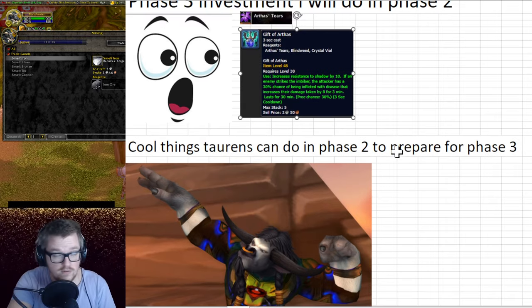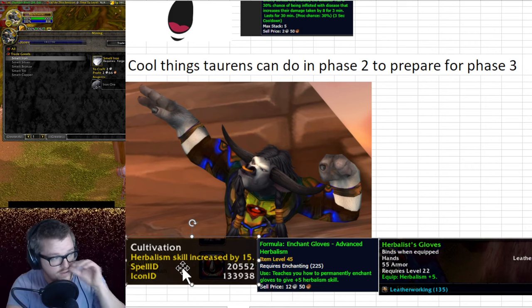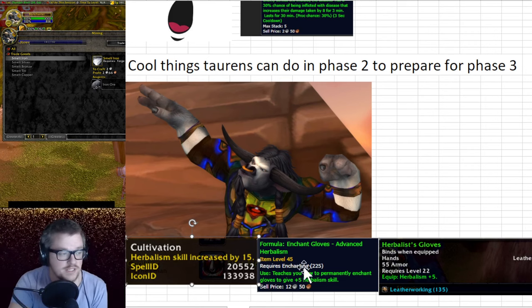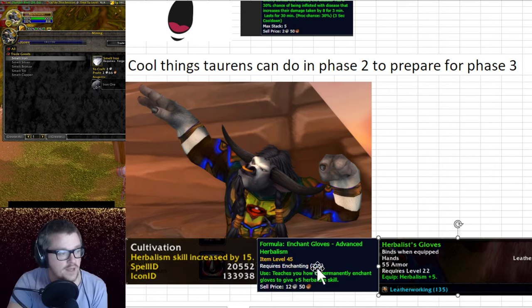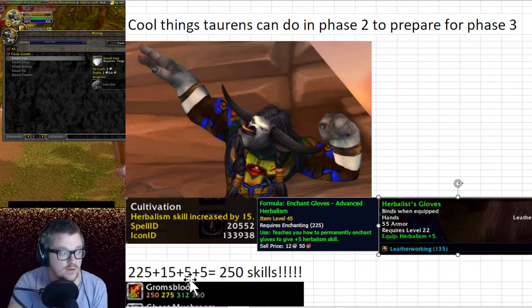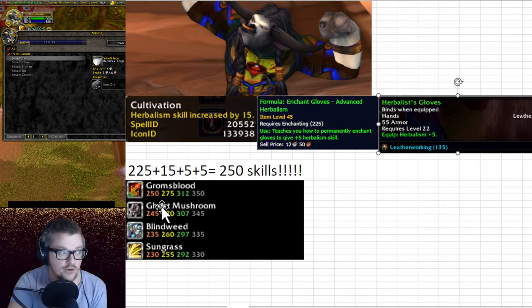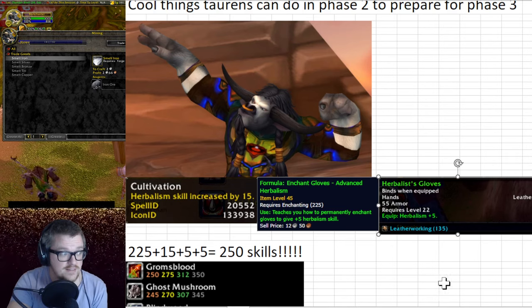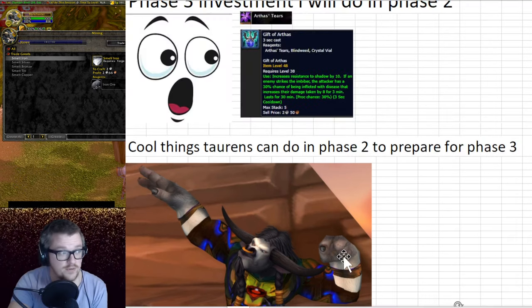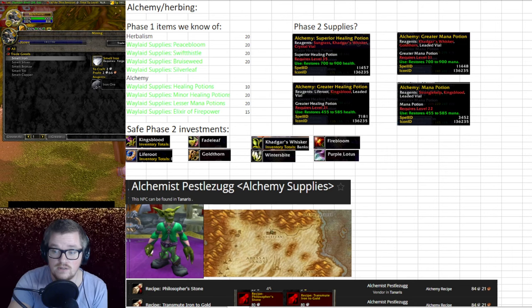Another phase three prep you can do in phase two: Tauren have Cultivation, which gives 15 herbalism skill. Combined with the Herbalist's Gloves with 5 skill and the enchant with 5 herbalism skill, you get a total of 250 herbalism skill, which allows you to herb the phase three nodes. That's a little phase three investment you can set up now. Hope you found this informative — I'll catch you in the next video.